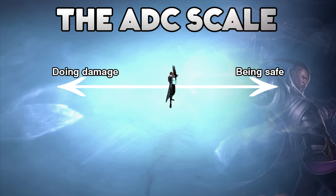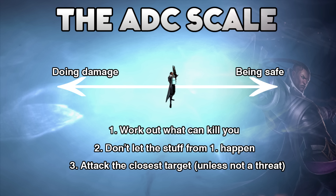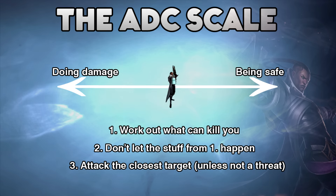To put that into 3 quick and easy points: number 1, work out what's going to kill you first; number 2, don't let the things you've worked out in number 1 actually happen and kill you; and number 3, always attack the closest target unless they're no threat at all - like a support - in which case you just go to the next closest target.